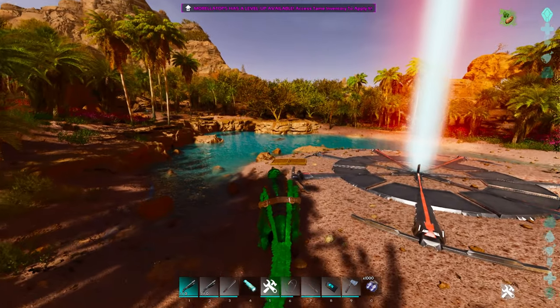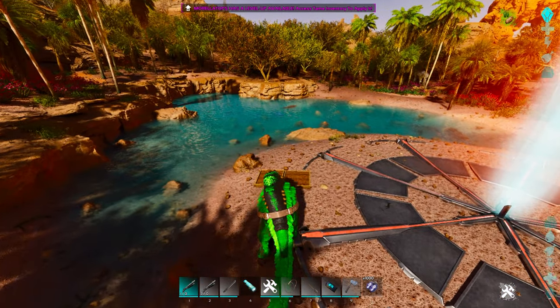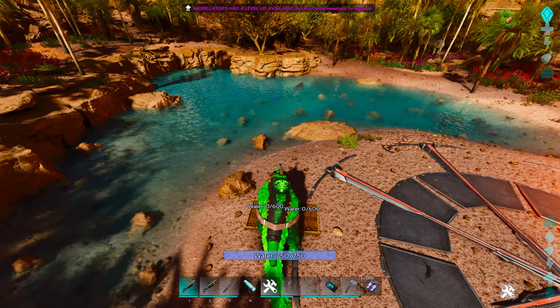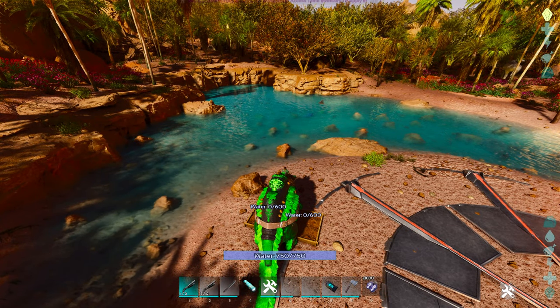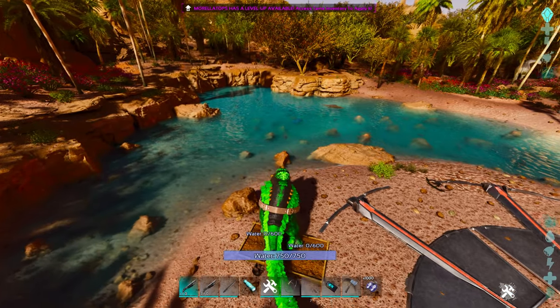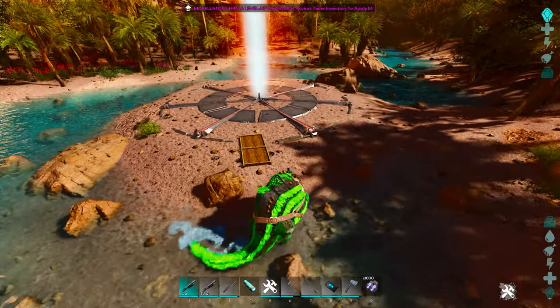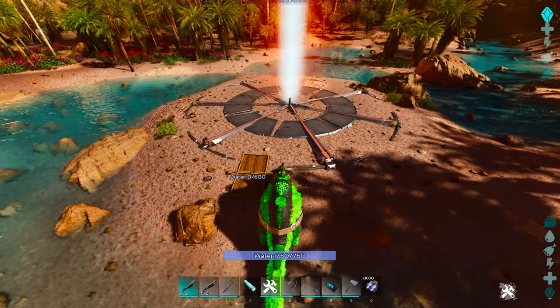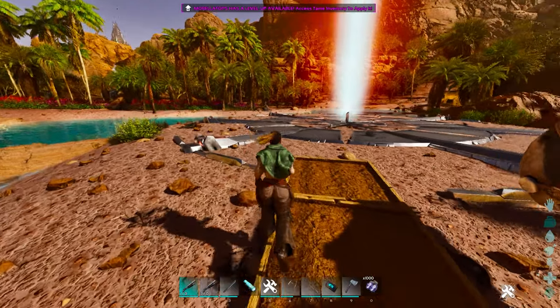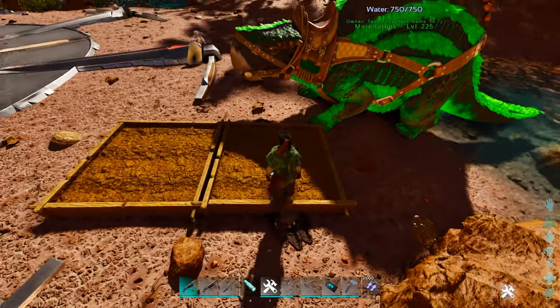Essentially, what got changed on the Moralotops is it now has the ability to irrigate crops, which is really cool. You can walk up to it and see crops in range to irrigate. Basically, you would need to put crops inside of that range, but it gives you the ability to irrigate crops. If you walk over to it, you can hit C on it and it's going to give you an enable option. You will need fertilizer and a seed inside of it first.